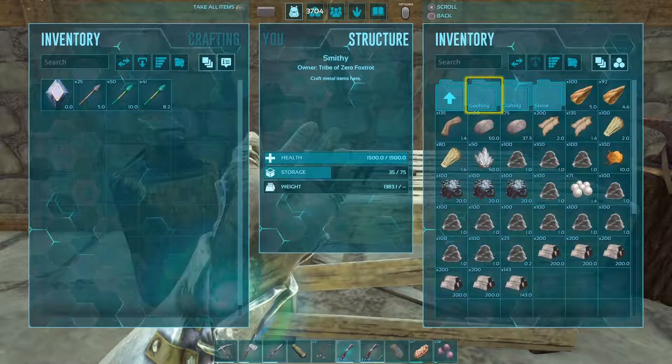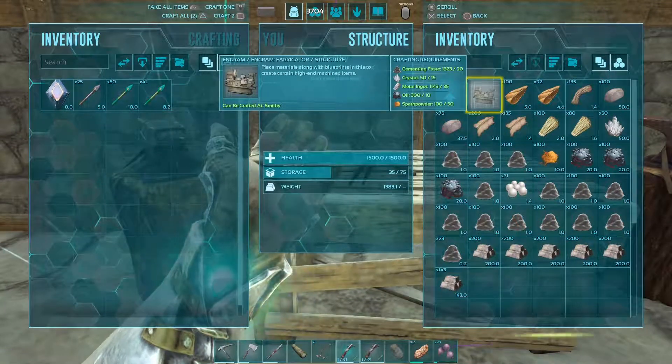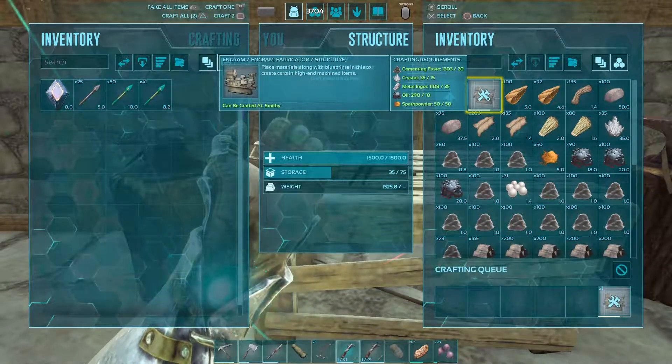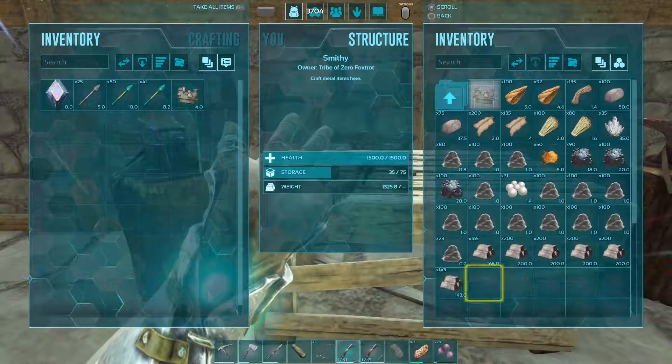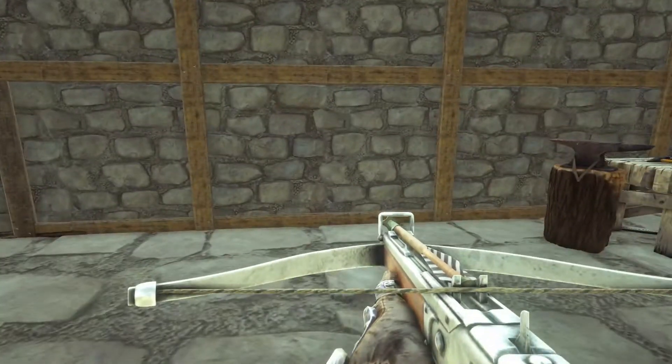What do we need here? Crafting. It looks like we got everything we need. Let's craft that bad boy up. Cementing paste, crystal, metal ingots, oil, and spark powder — yep, we had enough for that. We're going to throw that in our inventory. I think we're going to put it down right next to our smithies here.